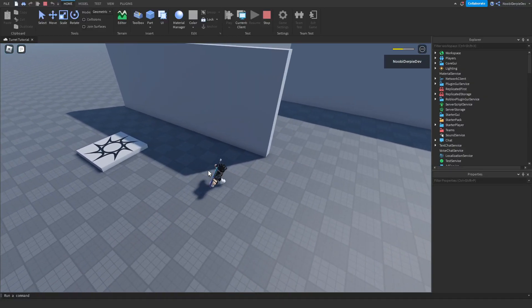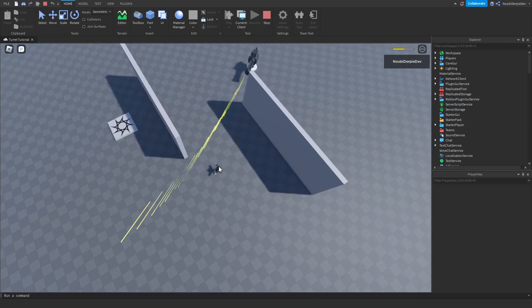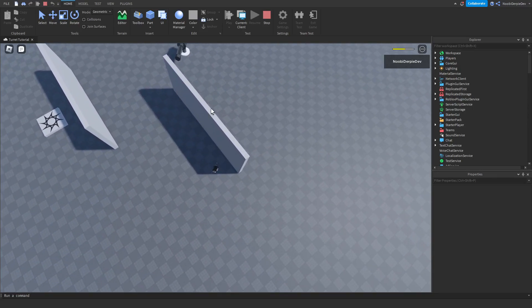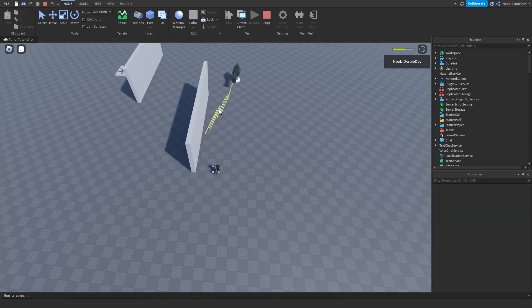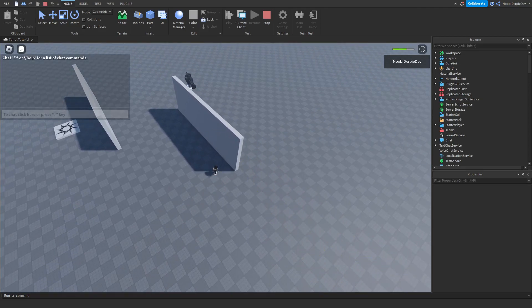If you want to know how you can make your own automatic turret in your Roblox game, just like this one where if the minigun sees me it will shoot, and if I am out of range or something is blocking my vision it will stop shooting — you're going to have to watch this video all the way to the end to find out exactly how to make this.